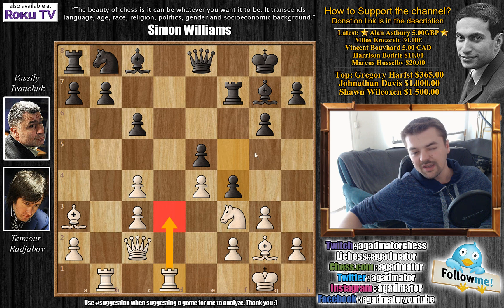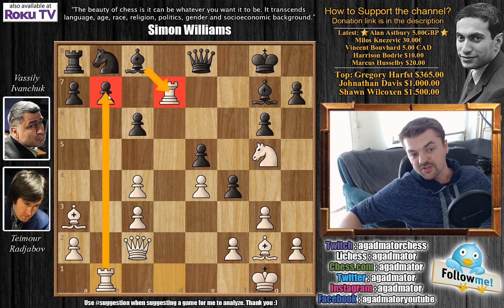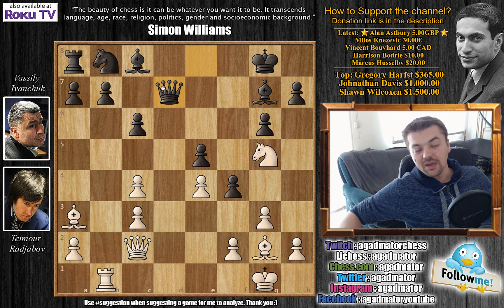Ivanchuk has forgotten about his queenside development and decides to play f4. Rajabov played rook d3, but he could have immediately taken advantage of f4 by playing knight to g5. After rook to d7, rook captures on d7, you can't capture with the bishop because rook captures on b7. So you'd have to capture with the knight, and all your queenside development would be halted. An even worse variation would be queen captures on d7 — feel free to pause and figure out why that loses for black.